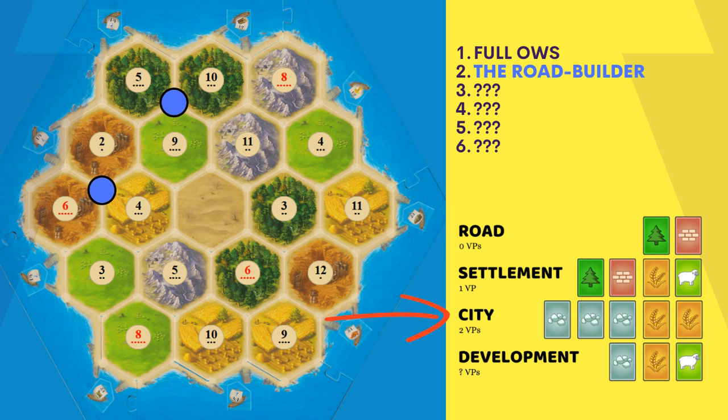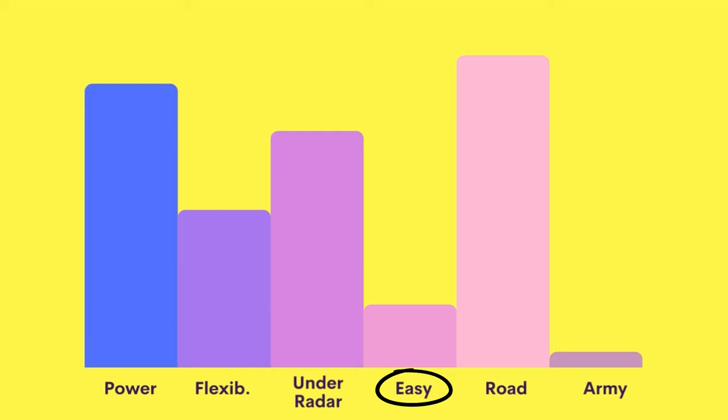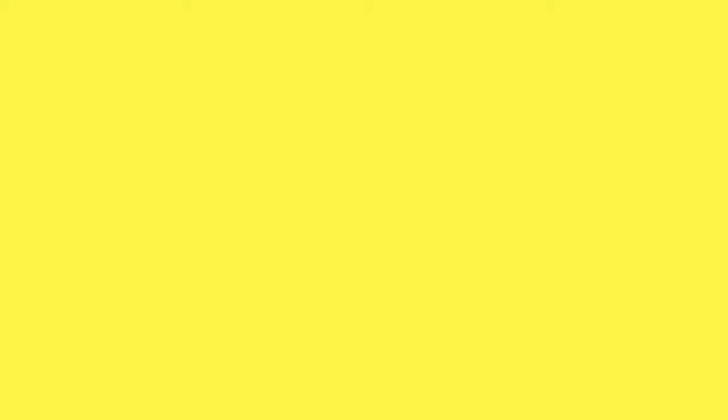The biggest challenge for the road builder is building cities, because it typically doesn't produce either ore or wheat with its initial settlements. Possible solutions are to trade for these resources or to build on strong third settlement spots that produce the missing ore or wheat. Of these six strategies, this is the most advanced to play, and I can't fully explain all the details in this short amount of time. That's why I made a special video on my Patreon page dedicated to the road builder strategy.